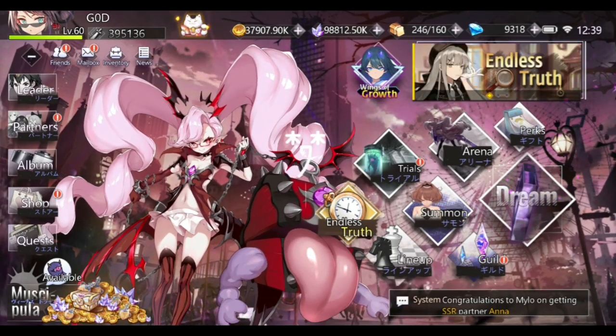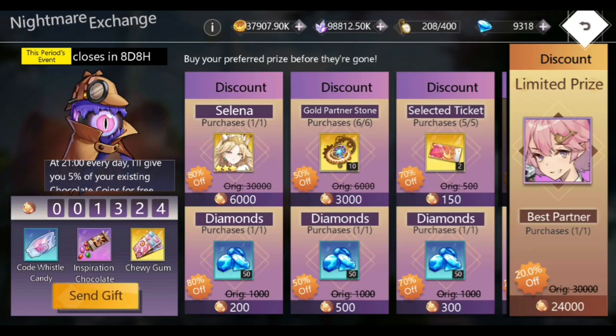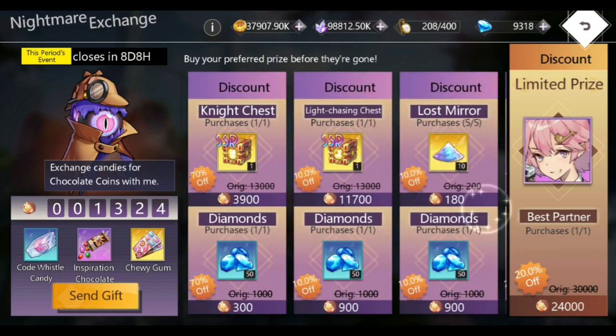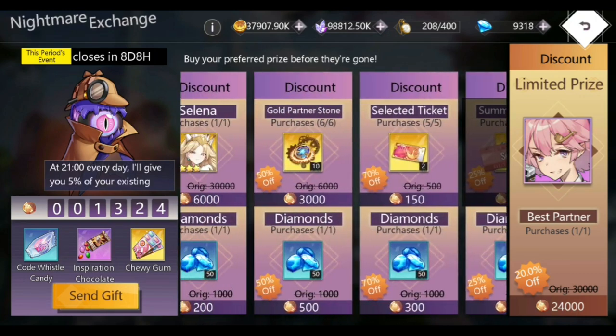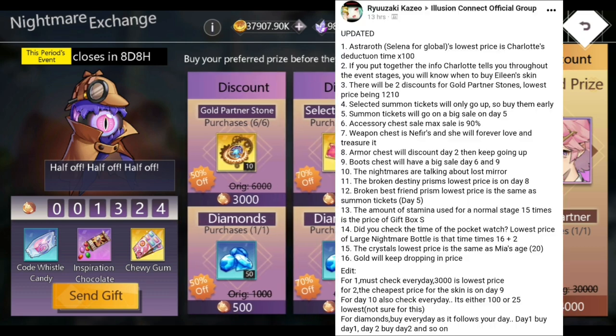The Endless Truth event is a very unique event. They're bringing out something that has never been done in a game as of yet. All of the prices that you can buy are unlocked on the same day, however some or all of them can go at a lower price at specific times. I'm going to provide you with the clues of how you can know when each of those resources will go at a lower price so that you can save your growing coins.